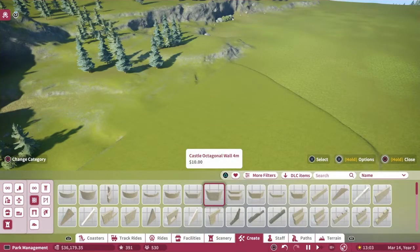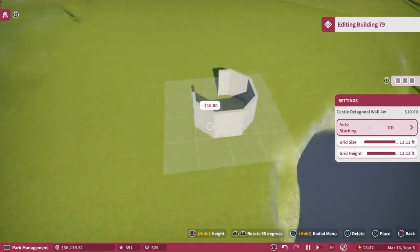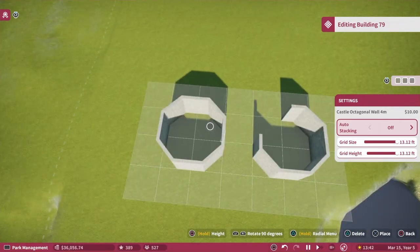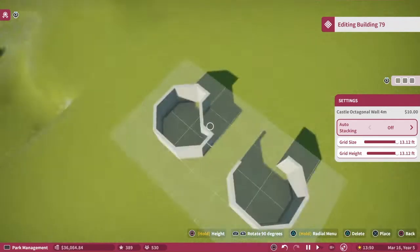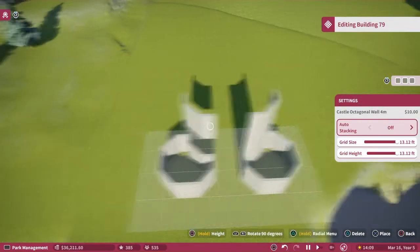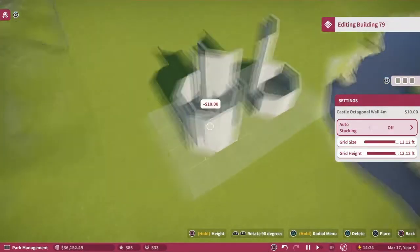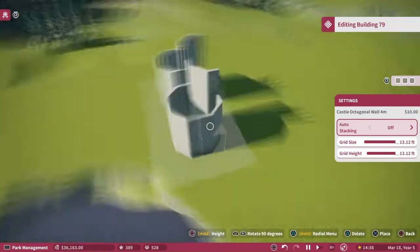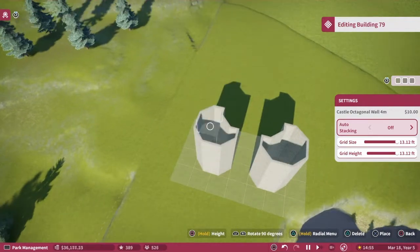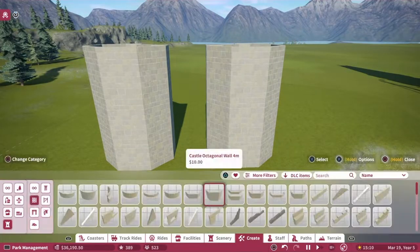All right guys, so in this time lapse — I wasn't actually going to do this, I wasn't actually going to build another food court because I already did one and saved it as a blueprint. But when I backed out of the game into the main menu, I still had the blueprint but I can't access it in my game. So I decided to build another one, and I started building and thought, you know what, I'll just keep this in because it's a different castle anyway.